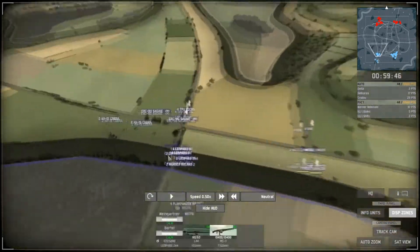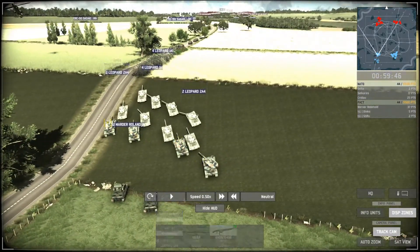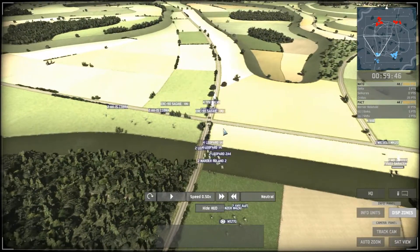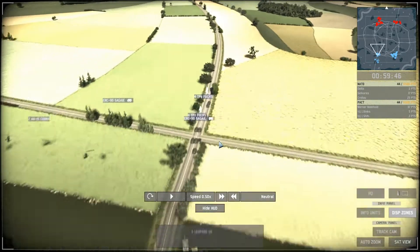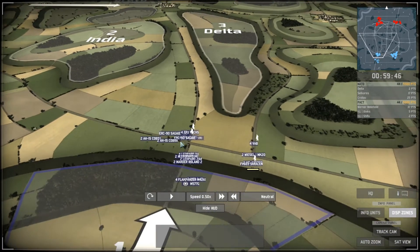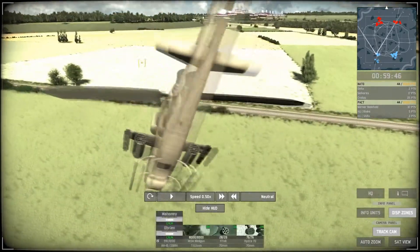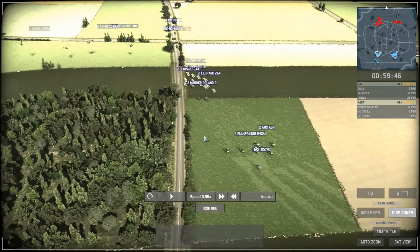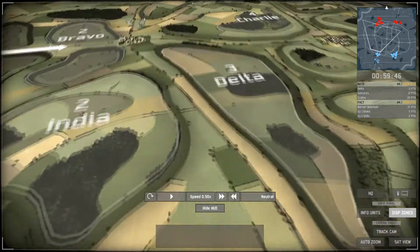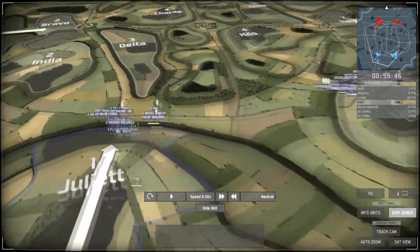On the NATO side, Delta has a somewhat classic but heavy setup: four Leopard 2A4s defended by eight Leopard 1A1s acting as a meat shield, with eight infantry units in front likely to rush into the city. Supporting them are a few AH-1 Cobras, one commander, two Flag Panzers, and two AMX AuF1 artillery to snipe enemy blobs.